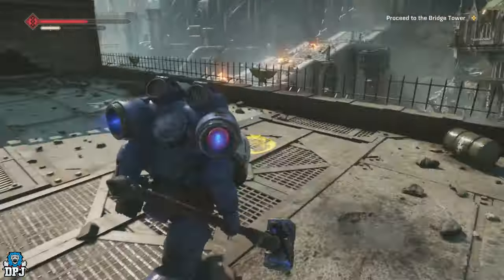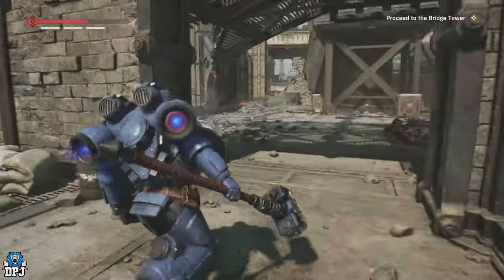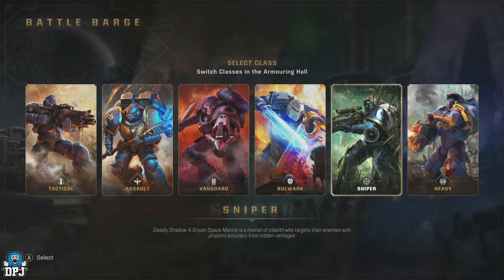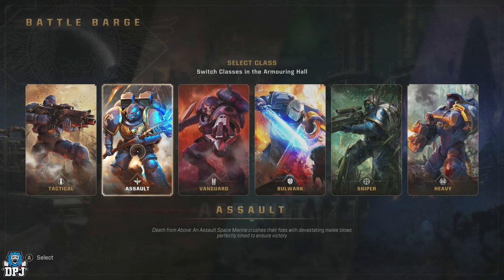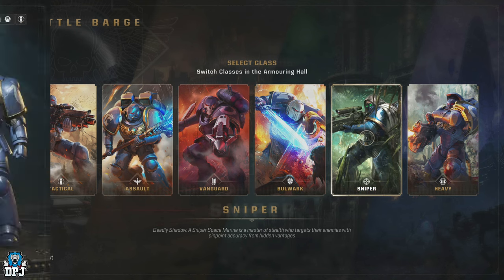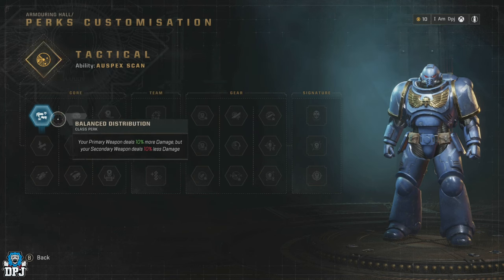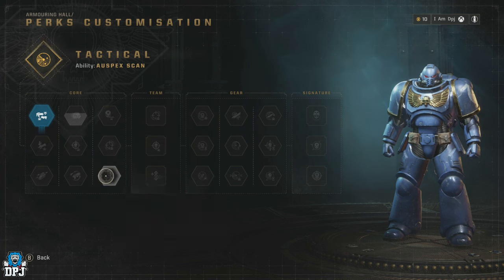So with the multiple different things in this game to level up, a quick recap into what's on offer. Firstly, we have 6 playable classes: the Tactical, the Assault, the Bulwark, the Sniper, the Vanguard and the Heavy. Each of these classes has a perk tree within them, with each perk becoming unlocked or available to unlock upon leveling up. There are 25 levels in total in regards to unlocking all perks on these perk trees.